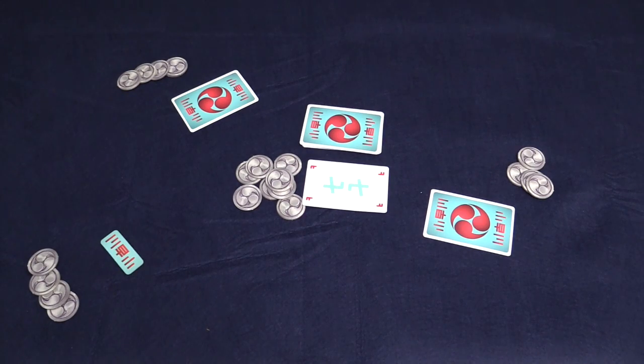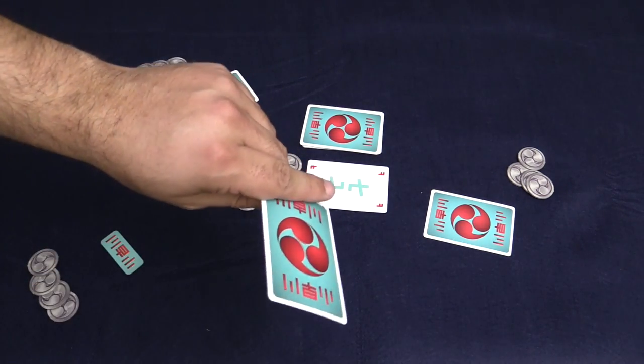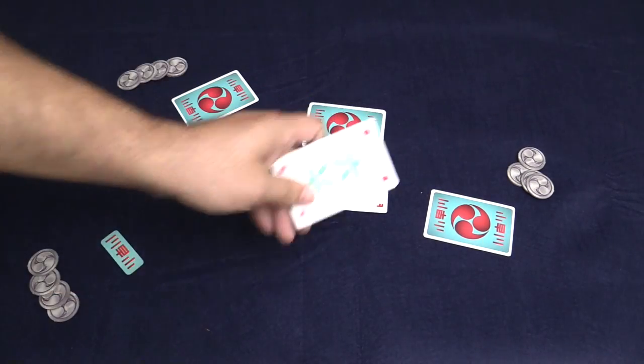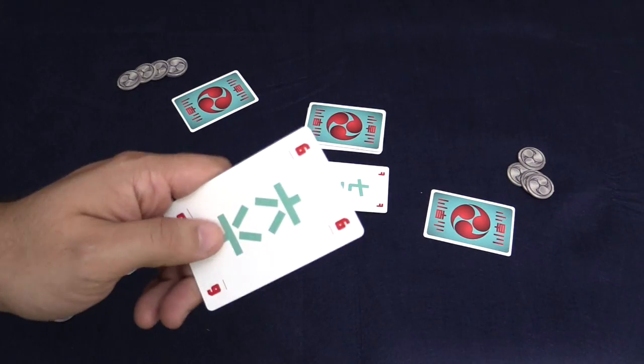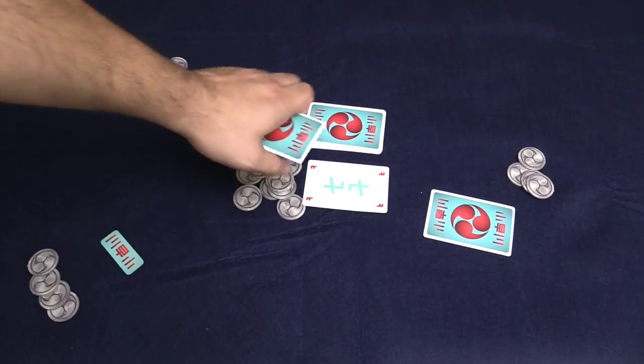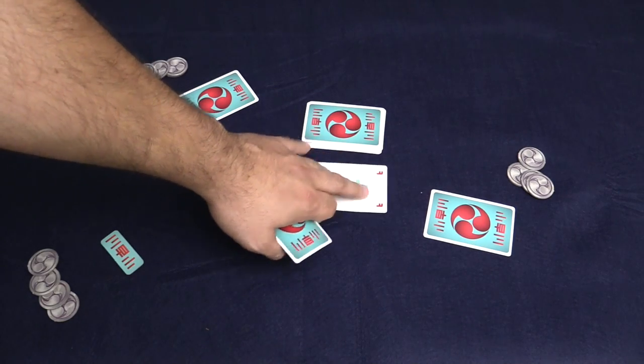The way the game works is on your turn you look at your card and you have one of two choices: you can either draw another card, look at both and keep one, discarding the other face up in front of you, or you can flip a new card over to cover the current one up.